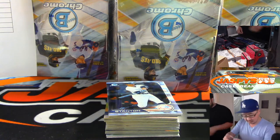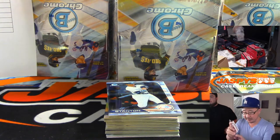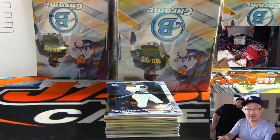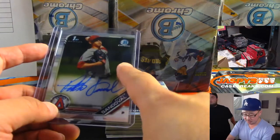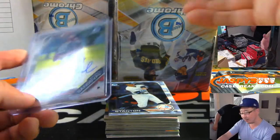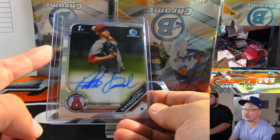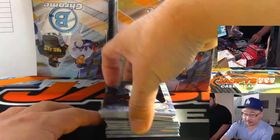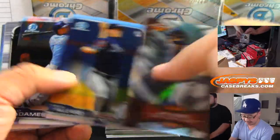Jesse Nunez — this is not a card-winning channel. You buy into group breaks on JaspiesCaseBreaks.com. In this particular case, you buy a spot for a set price, you get a random team, we open up all the boxes, and whatever team you get — for example, Chris Maxwell got randomized the Angels, so he's going to get this. You can see all of our available group breaks on JaspiesCaseBreaks.com.